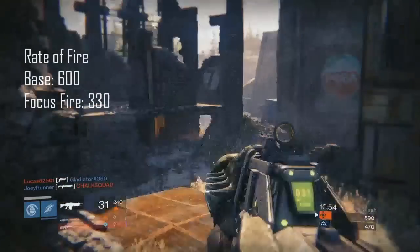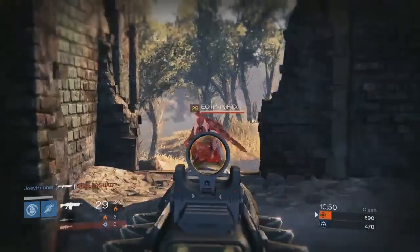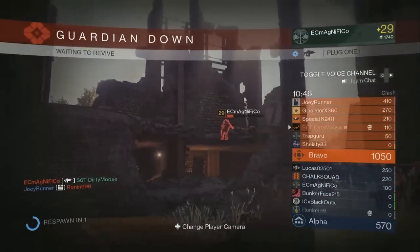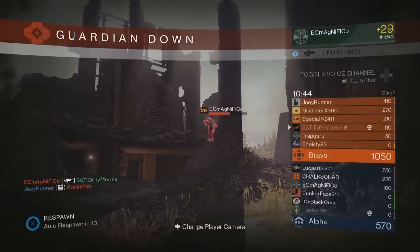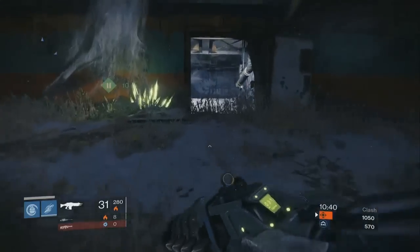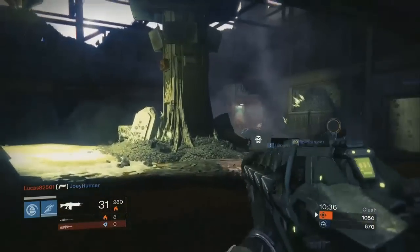The rate of fire is 600 rounds per minute but it does drop off to a steep 330 rounds per minute with Focus Fire. That's almost half the rate of fire, and going back to the damage, you're only gaining plus 3 crit damage and plus 3 body shot damage. It seems like a bad deal but let's continue on first.